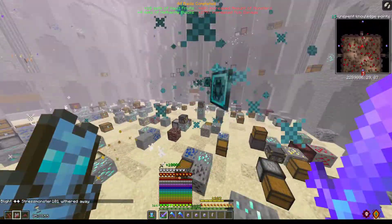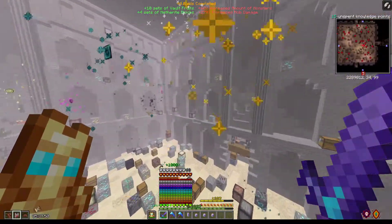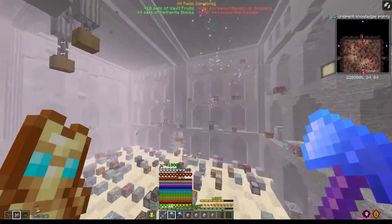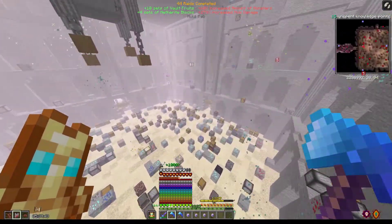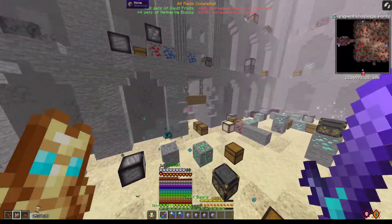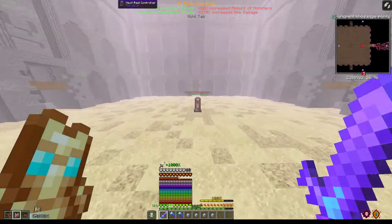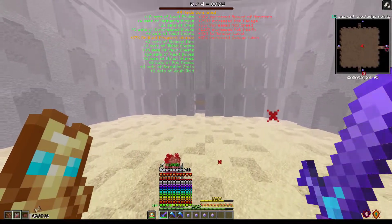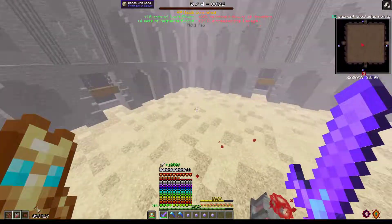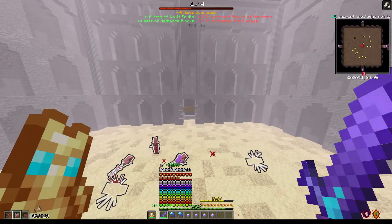So we can currently make two with what we have in our refined storage system back at base — that's two total. Not great, but it's better than nothing. I'm going to stop grabbing stuff unless there are oranges, or if we need time. Mob damage is fine as well because they're not going to hit me — all I'm doing is juking around.